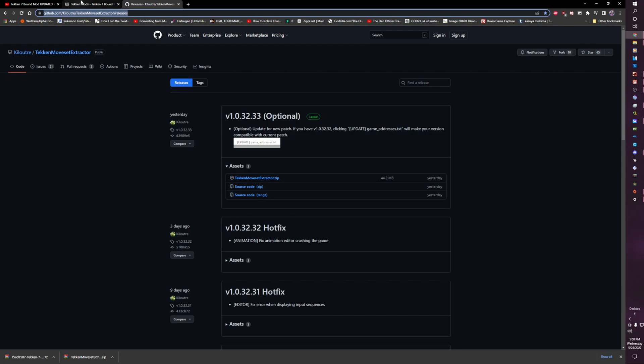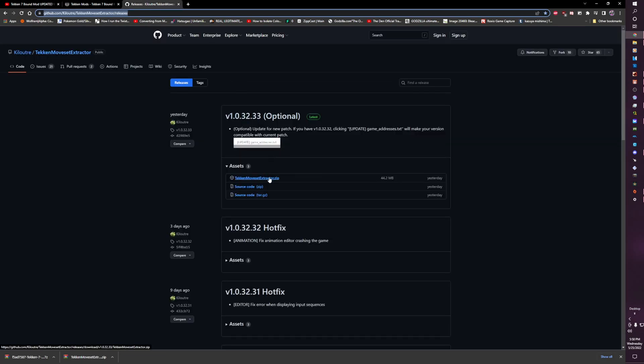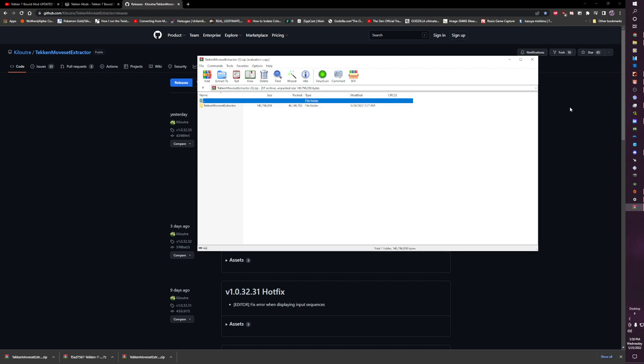That will be in the description below — it'll be the first link at the top. What you're going to want to do is download this and not install it, just download it. We already have it right here so I'm gonna let Tekken do its thing in the background. What you're gonna want to do is extract this to your downloads folder — I already have a file folder and everything for it.